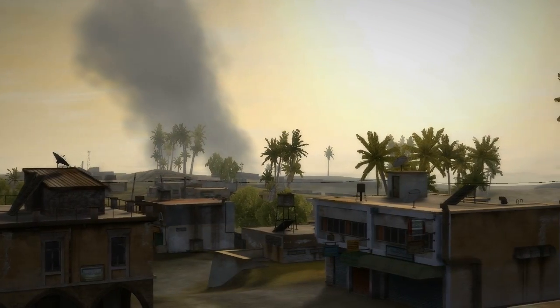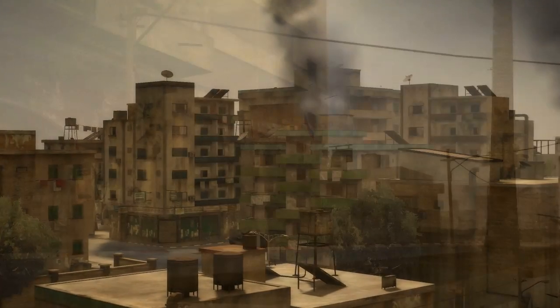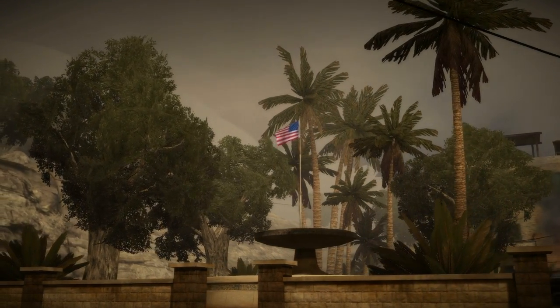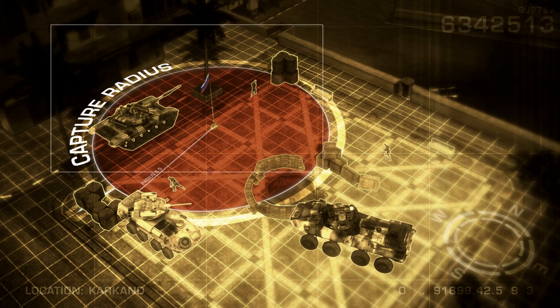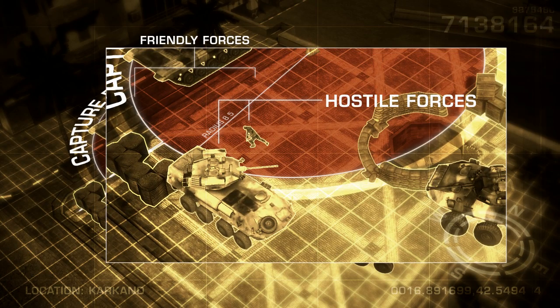The standard game mode in Battlefield Play for Free is called Conquest. You win the game by controlling points on the map, signified by flags. The more flags your team controls, the faster your ticket counter will fill. First team to reach 1,000 tickets wins the match. To capture a point, stand close to the flag until the flag meter fills up — the more teammates in the radius, the faster the flag will be captured. Enemy soldiers within the capture circles slow the capture down or make it impossible.